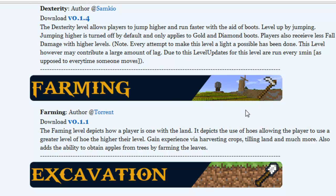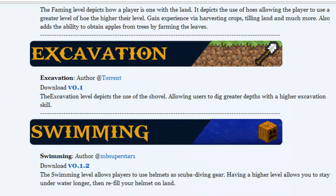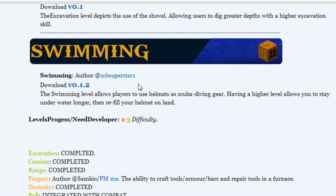Farming — this one was made by me. You get experience for tilling land, harvesting crops, planting saplings, placing flowers, destroying cacti, and placing cacti. We've got Excavation, also made by me, which covers anything to do with a shovel and items destroyed with a shovel. And there's a new unique one made by MB Superstar 1: Swimming. Depending on the helmet you put on, it affects how much air you can have underwater — like scuba diving gear, which is pretty awesome.